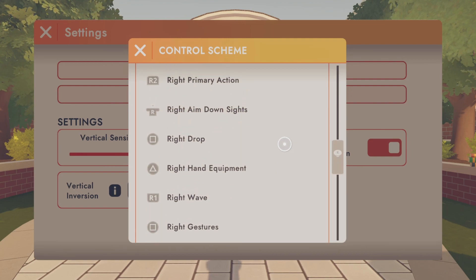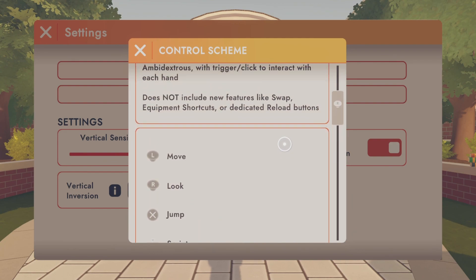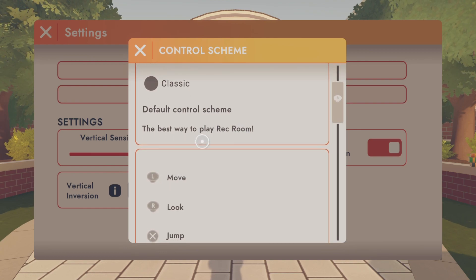So this is the classic controls — these are not the updated ones. The Default is the updated ones. Some people are getting confused about it, so I will show you the new controls. These are the PlayStation controls, but most of these are going to apply just like Xbox and PC.